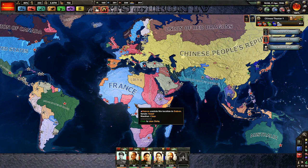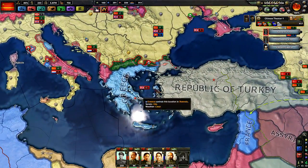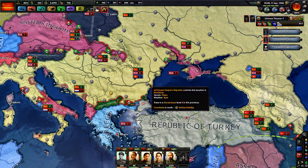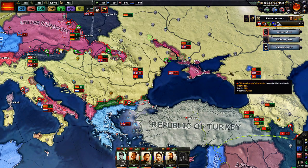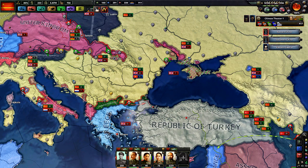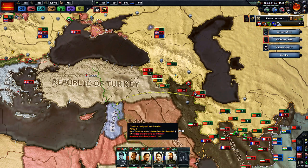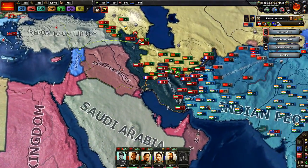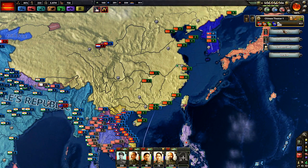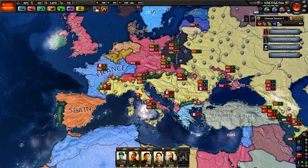Hey everybody and welcome back to Hearts of Iron 4 Road to China, where we're pushing into Germany and France. Over here we're gobbling up territory which is quite nice. The pockets here we have annihilated, there's a new pocket forming over here, and we're pushing them back. Our tanks are now pushing into Crimea. At the Indian border we might have naval invasions we need to worry about all along our coast, but we do have 75 divisions there waiting.